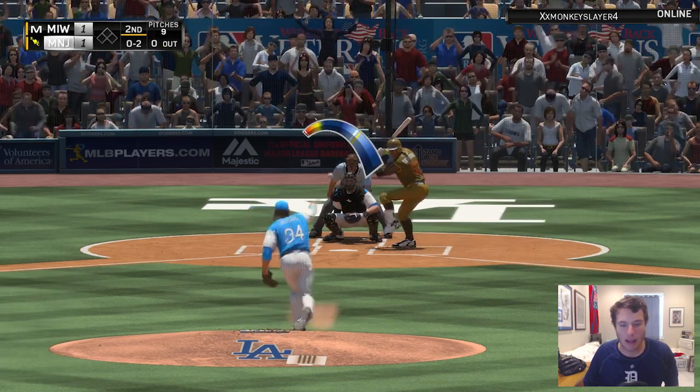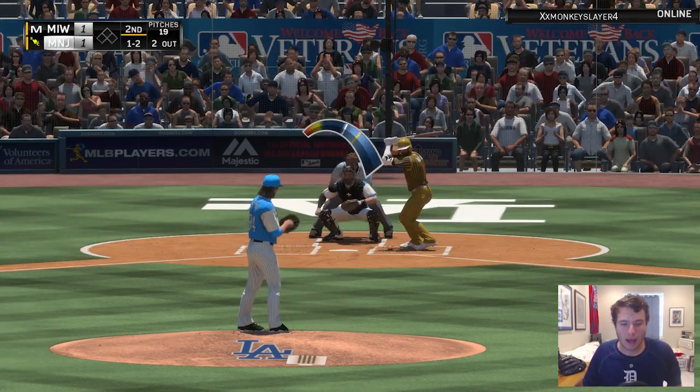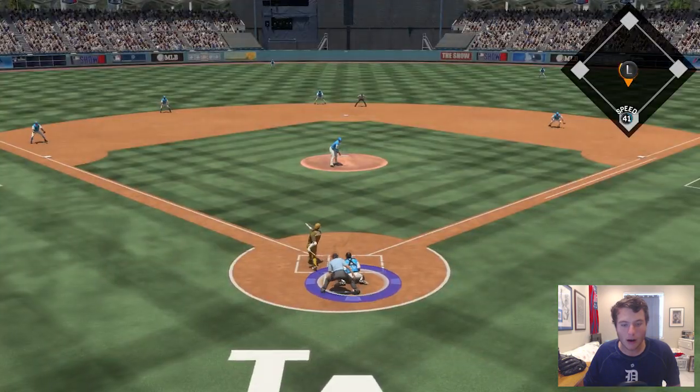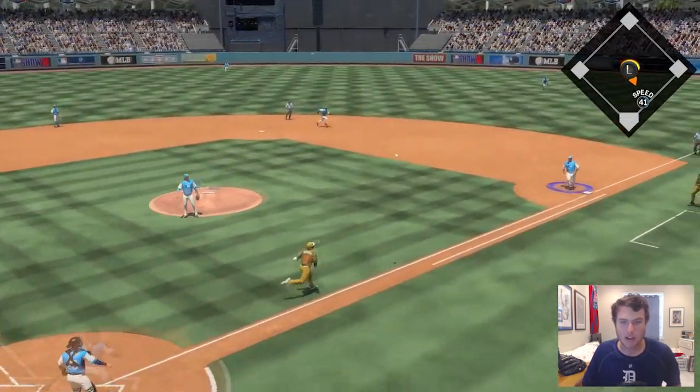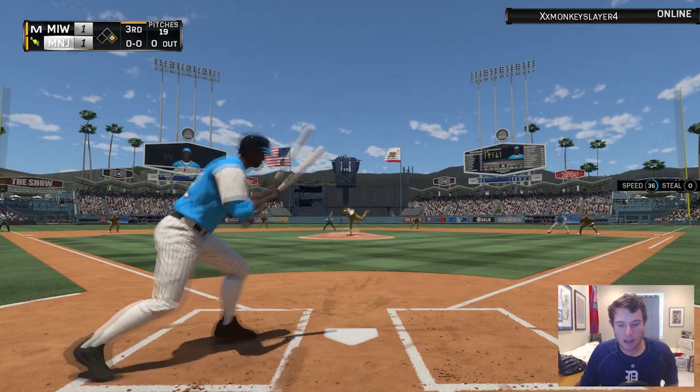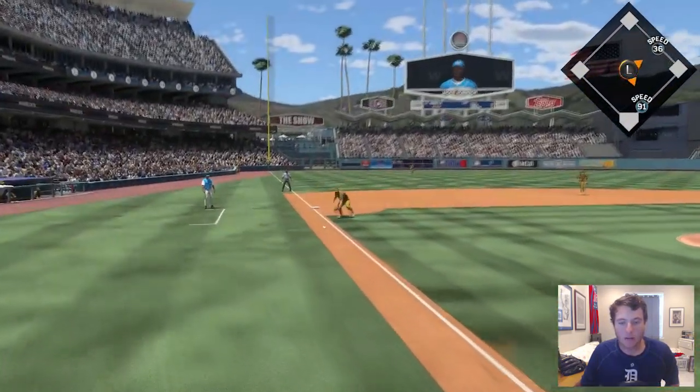High fastball strikeout — first out of the inning. One-two count on Jose Bautista. Let's see if we can set him down with the curveball, and he's chasing that pitch. Runner on first base, Jackie Robinson up to the plate. I'm going to see if I can throw him off with a bunt.